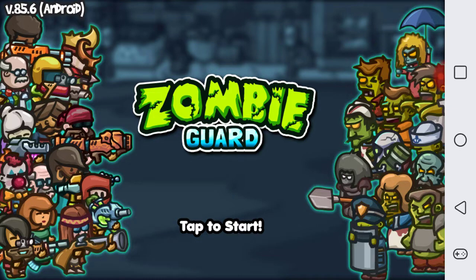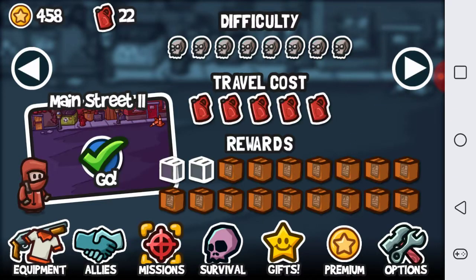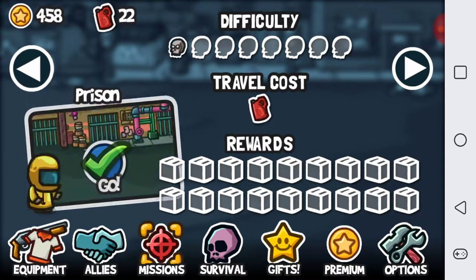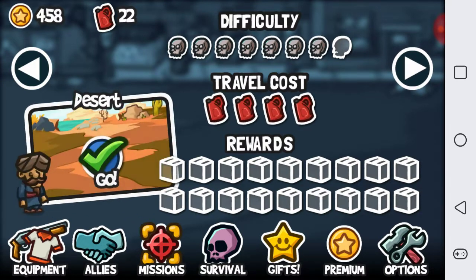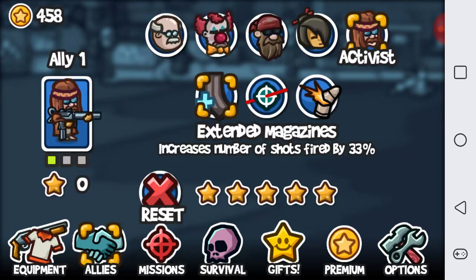This is another mobile game where the main point is to guard yourself from zombies. There is a total of nine worlds. You start off with the prison, main street, city park, pier, subway, Chinatown, desert, farm, and main street two.